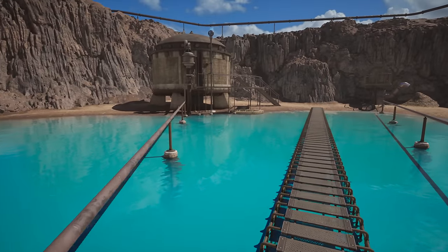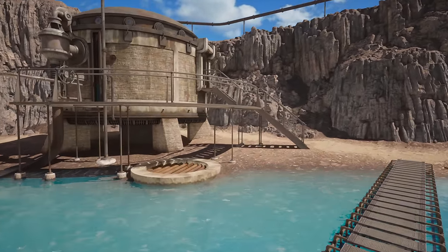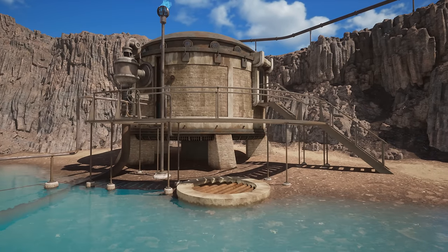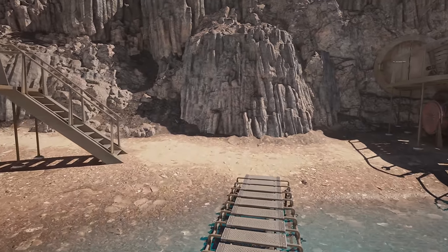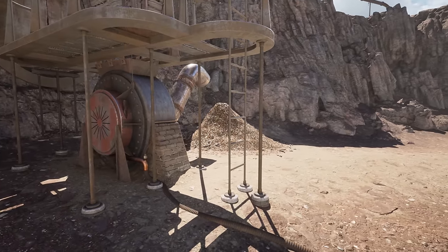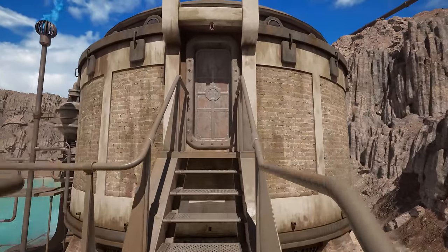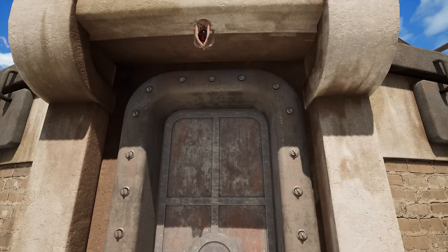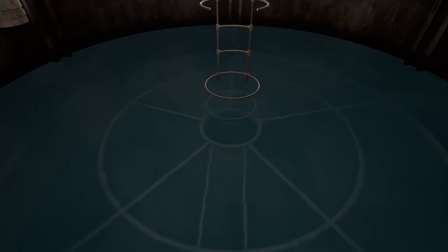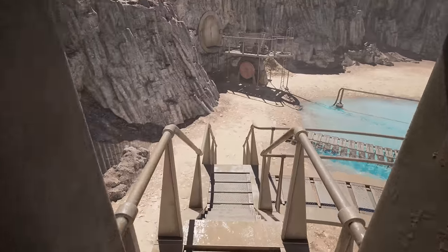Did we see a structure like this depicted on one of the tableaus in the rotating room? I think we did — something to do with making paper, which definitely is something you'd need wood for. Now that we've provided power, the door opens, but not much else we can do there.